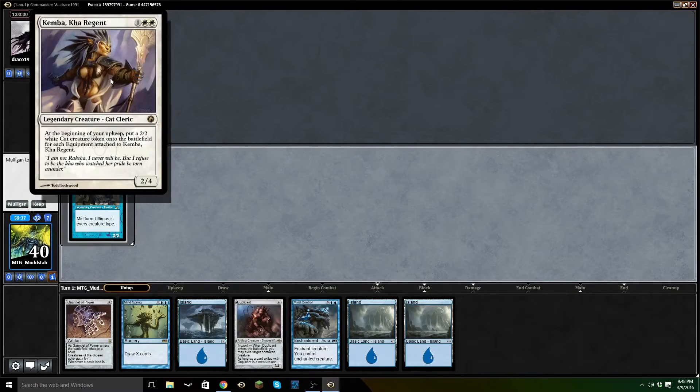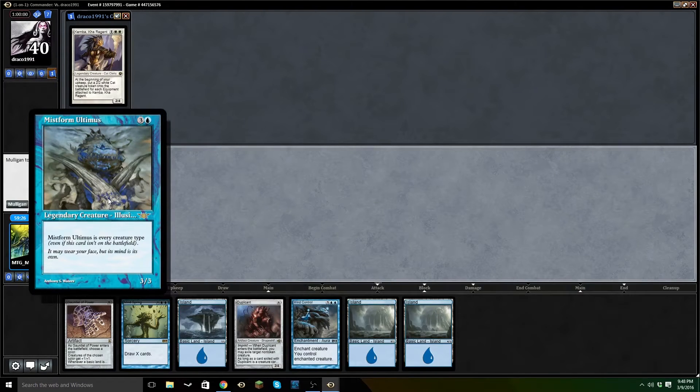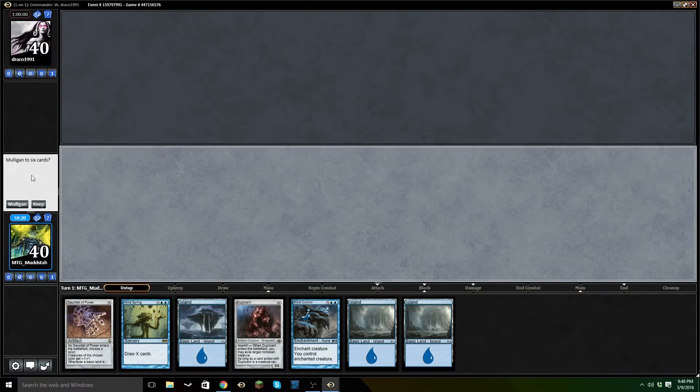Kemba is usually a Voltron general, mostly because of her ability to put out white cats based on however many equipment she's wearing. Mistform — I'm sure you've seen, and if you haven't, Mistform is awesome. He is every creature type, which we play to very heavily by running roughly a million lords.